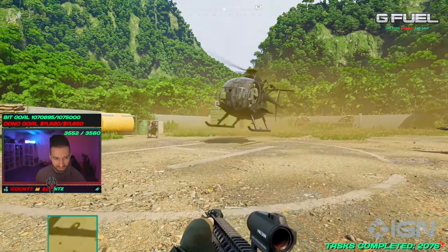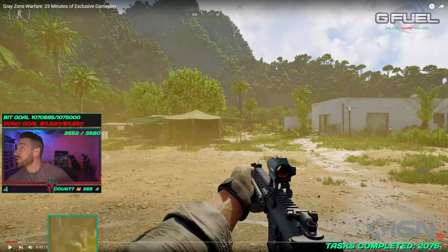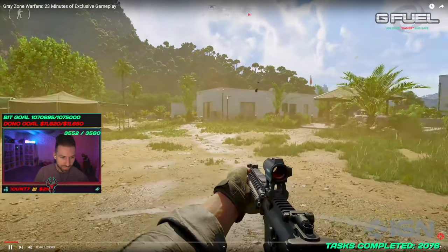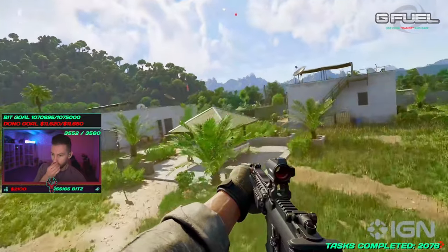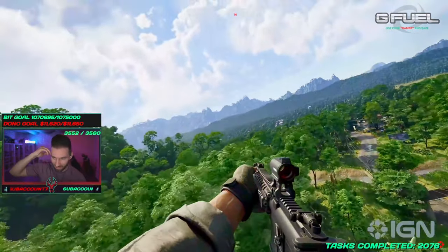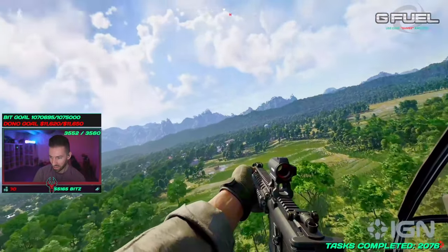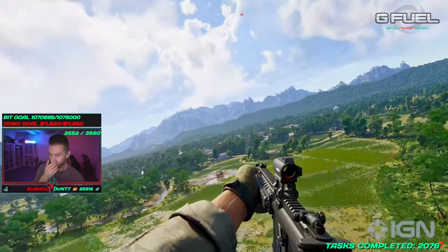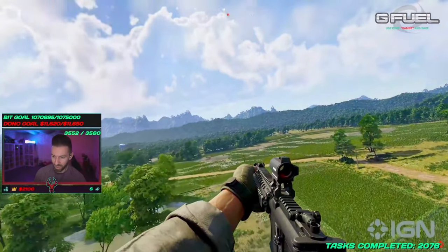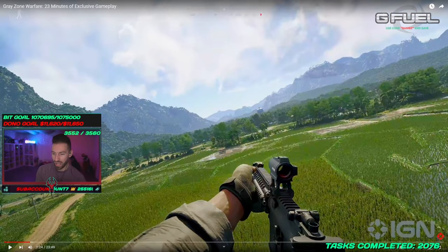Unreal Engine just looks incredible. The foliage looks so good, and the way the helicopter blades actually make it move and rustle — I saw a little video on that too, all the different physics being applied. It's pretty insane. It already looks so good visually; it looks incredible.